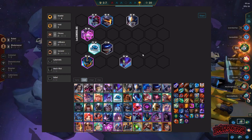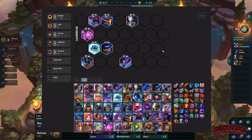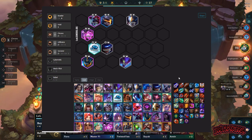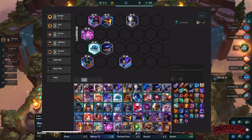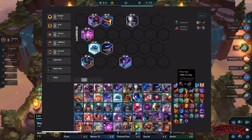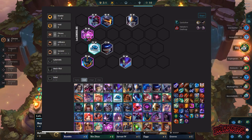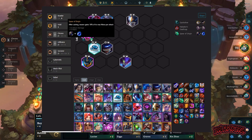Once you hit eight, you should just be rolling to try to three-star. There's no reason to go to nine on this composition — there's nothing else to gain from it. As for carries, you're stacking items on Vel'Koz, Cho'Gath, and Twisted Fate. Vel'Koz first and foremost gets a Quicksilver so he can't be CC'd. Next item on him is Rabadon's Deathcap for more damage. Then I personally like to put Spear of Shojin on him — this makes sure he ults faster after his first ult.